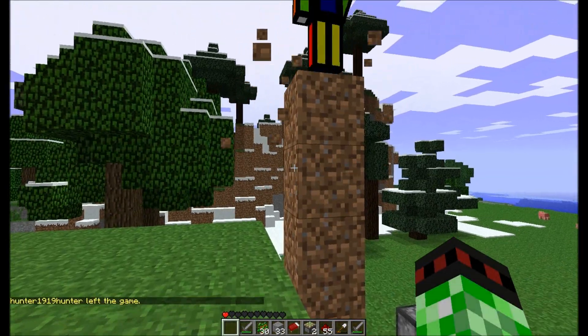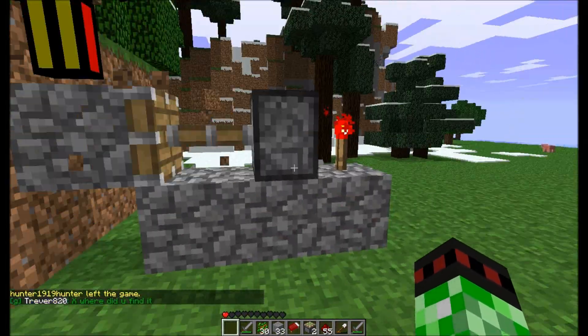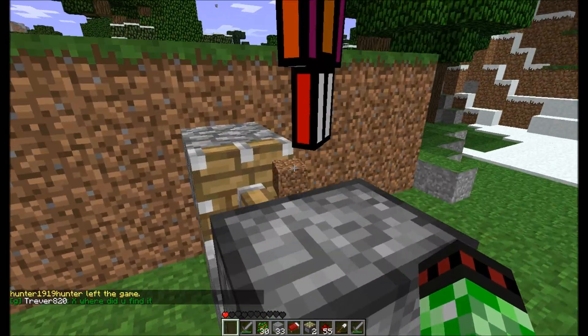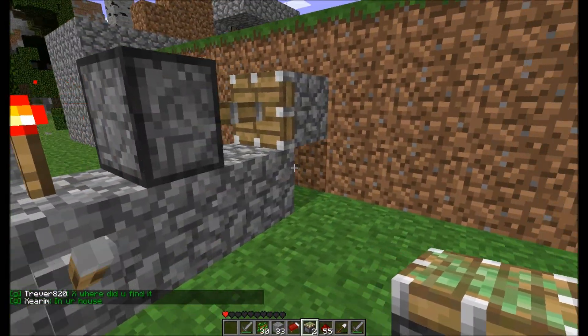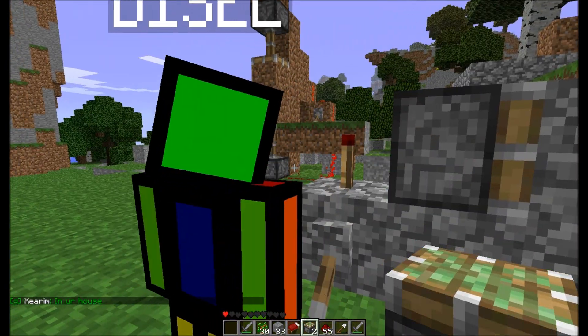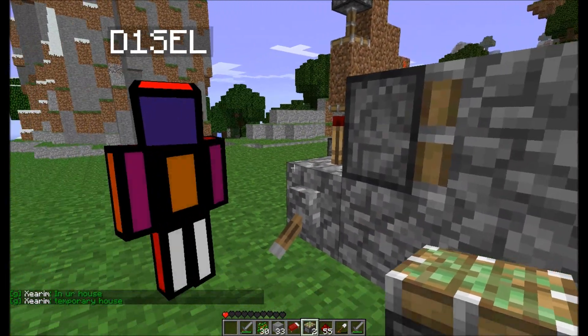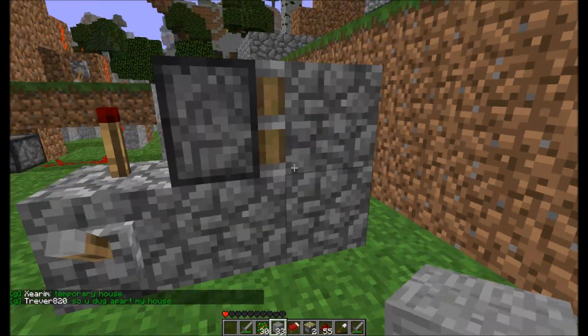I'm gonna bring you on a quick walkthrough on how to make this. Simply what you need is one, two, three, four pieces of cobblestone. A piston. I have a cobblestone here. A piston and a torch. Don't forget the lever. And a lever. The lever is the most important part of this construction.